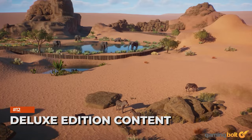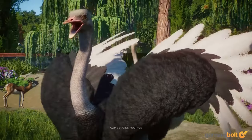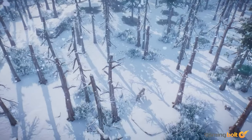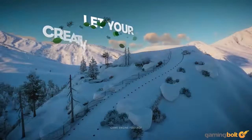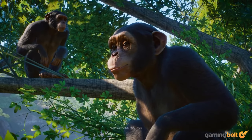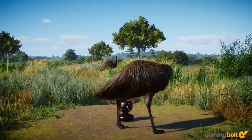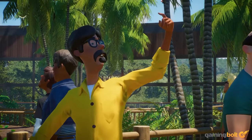The base price for Planet Zoo Console Edition is $49.99, with pre-orders netting three more animal species — the Pygmy Hippopotamus, the Komodo Dragon, and Thompson's Gazelle. However, purchasing the Deluxe Edition for $59.99 gets you 16 more animals with two extra scenarios set in Southeast Asia's rainforest and wetlands. Overall, it's not a bad option for those who want a little more content for an additional $10. Those seeking a bit more can always invest in the Season Pass.